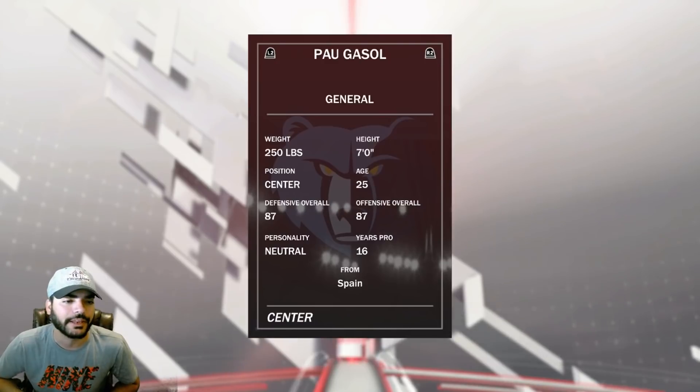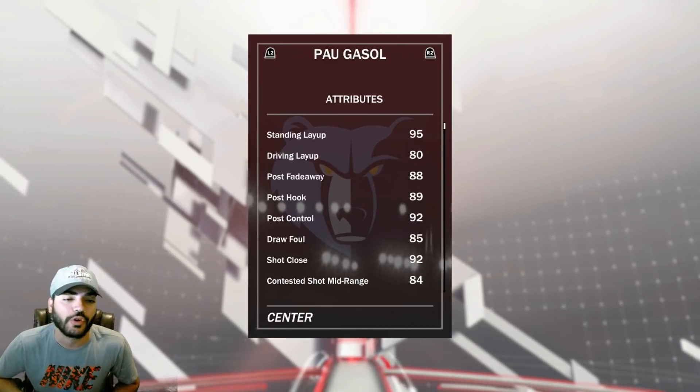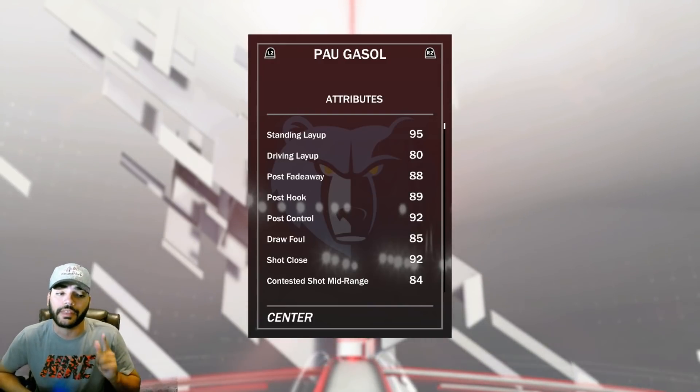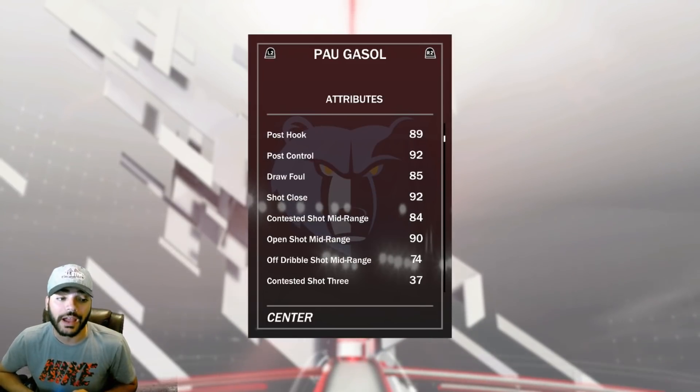Let's check out some of the stats. He's obviously 7 feet tall, 87 offensive, 87 defensive overalls. Standing layup is 95, that's pretty good. 80 driving layup, 88 post fadeaway, that's pretty good. With an 89 post hook. Draw foul is at an 85, that's very good.